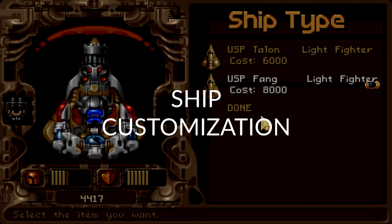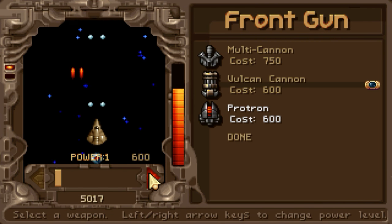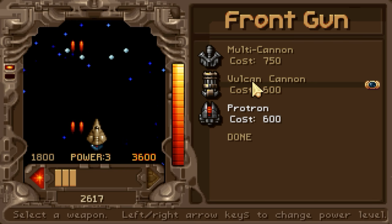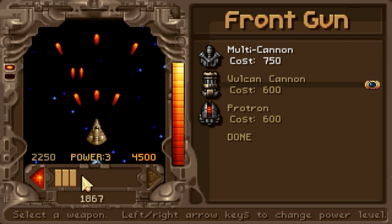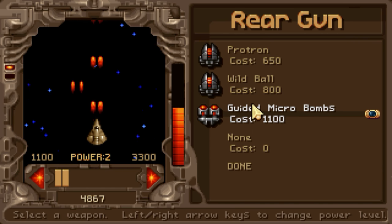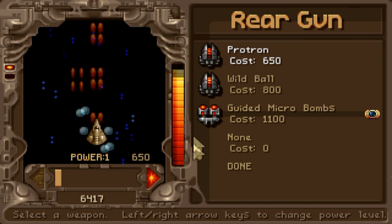Ship customization is pretty crazy. You can buy new ships, front-facing guns, rear-facing guns which often have two different modes you can switch between on-the-fly, shield modules, power generators, and two separate sidekick modules which can often be fired separately from your main guns. Some sidekicks use slowly regenerating ammo. You can also purchase 11 levels of upgrades to your primary weapons which dramatically alter their behavior with each step.